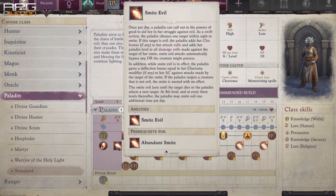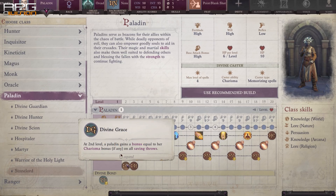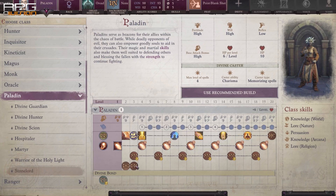2 or 3 levels into Paladin grants Smite Evil ability, Charisma modifier added to saving throws, and immunity to fear and diseases. Divine Bond is also unlocked at level 1, which enhances your weapon with a +1.